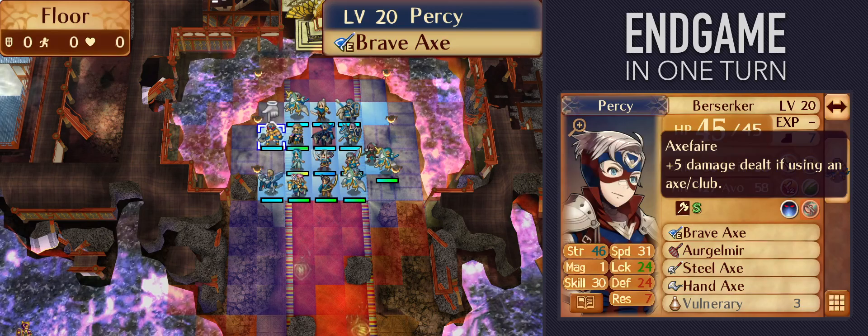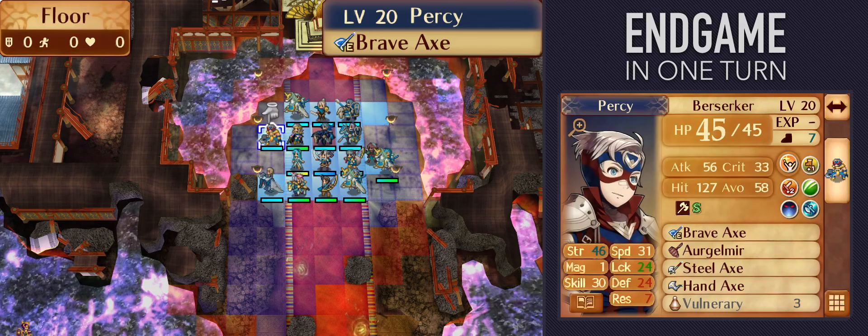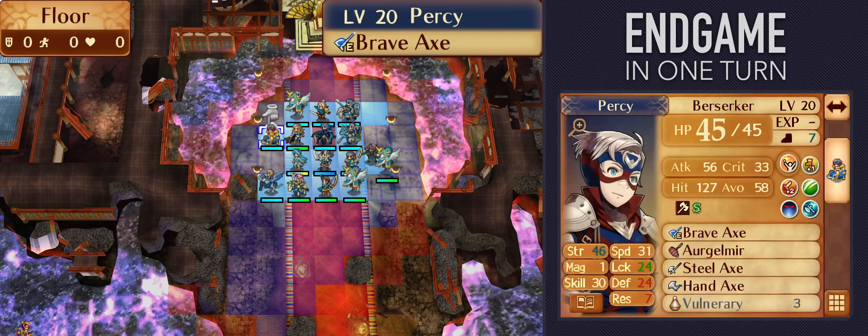What's nice about this build is that there are many good candidates: Camilla, Effie, Arthur, Charlotte, Percy, Baruca — the list goes on. It's feasible to raise a few of those throughout the game, and most of them can acquire additional damage-boosting skills along the way. If you reserve an arm scroll to reach S in axes and an energy drop or two, your chances of having a viable Takumi killer are very good.